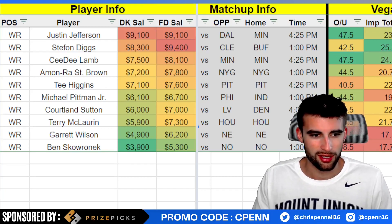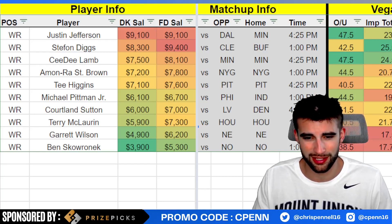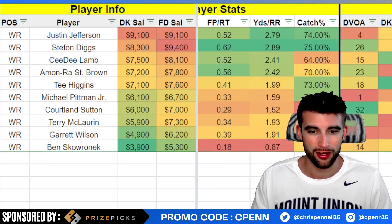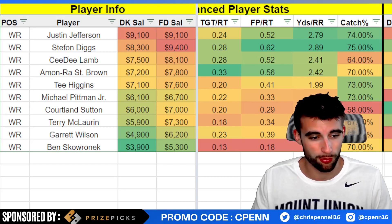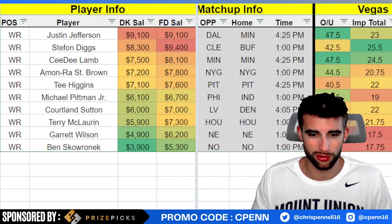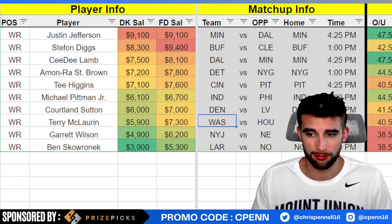Courtland Sutton is kind of on here because I was running out of good options, but he did have targets last week and he's definitely the best option for Denver in a good matchup versus the Raiders — they're 32nd DVOA versus the pass this season. If you're looking for a one-off around this price point, no problem with Sutton. Terry McLaurin at $5,900 — he's always been pretty good with Taylor Heineke, had a great game versus the Eagles on Monday night, 25th DVOA versus the pass in this matchup versus Houston with a 22-point implied team total. Fine because of the price point.